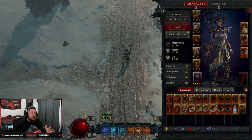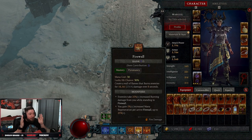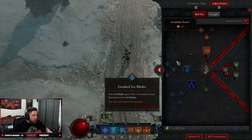So you want to play something that's not Ice Shards on the Diablo 4 Sorcerer? I've got you covered. Firewall is going to be our leveling guide, one to 50, for the Sorcerer in Diablo 4. I'm actually really surprised at how powerful this build is and how mobile it is. Let's get into the abilities and everything you need to play the build.